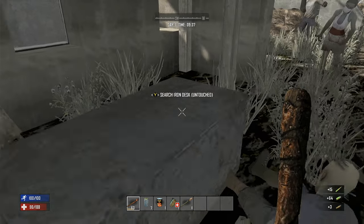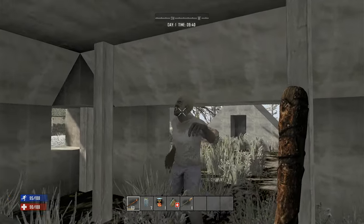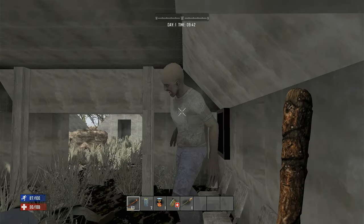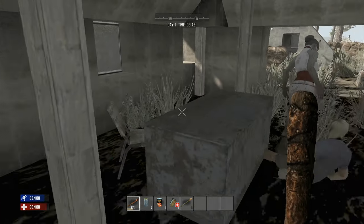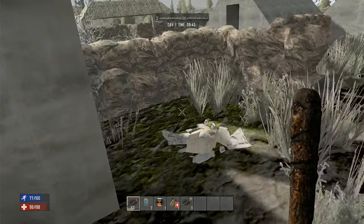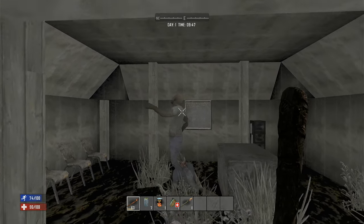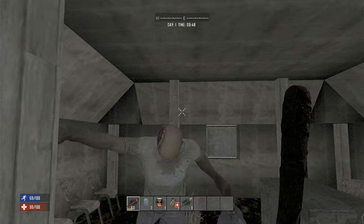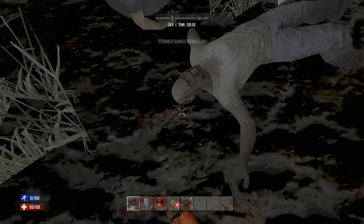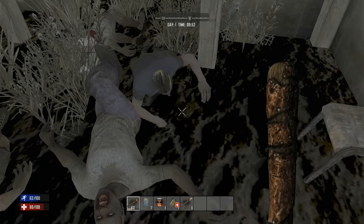Bunch of ammo, okay! Oh boy, we're gonna get trapped in here, aren't we? I might die — I'm kind of cornered. Oh, I'm stuck! I'm not sure what I got stuck on. Ow. Somebody else is here. It's gotta be the crawler, right? Lieutenant Carl.